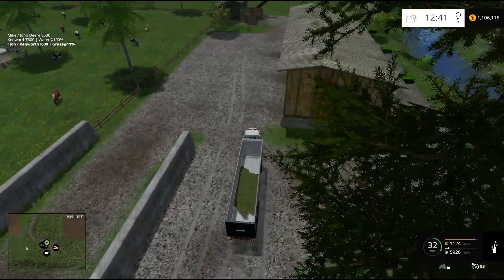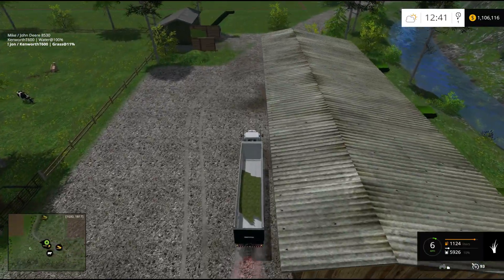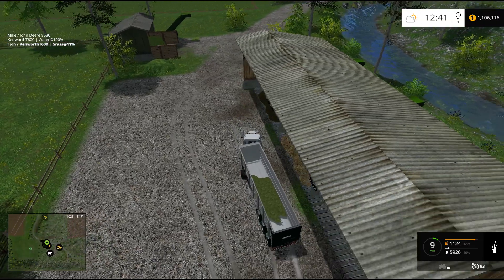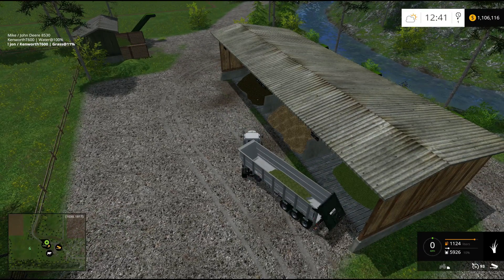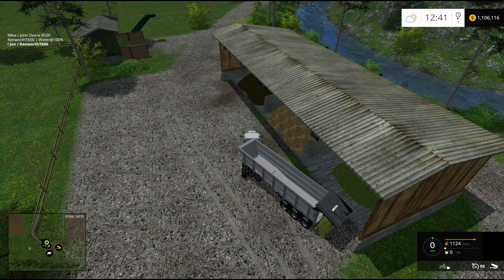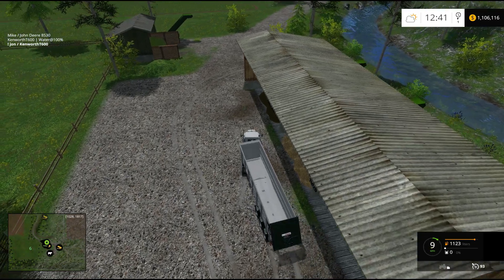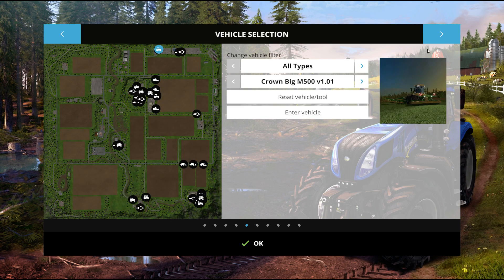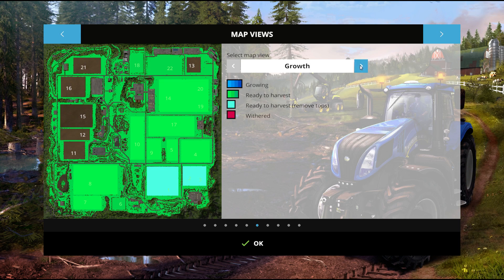Something cool we just discovered about this map. How long have we been playing and we're still finding new stuff out? Well, we just started with the fattening animals. Pull your map back up, the growth map. We did a lot of this after last week's videos. As you can see, the world is ready to be harvested.